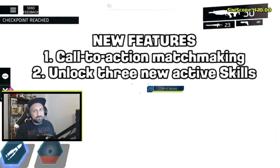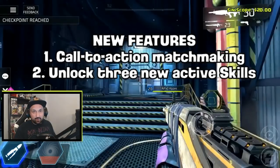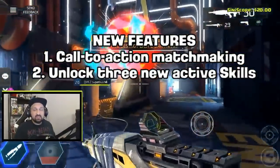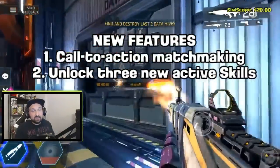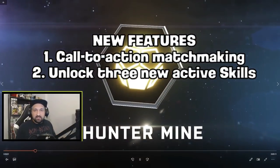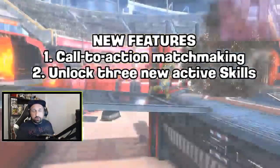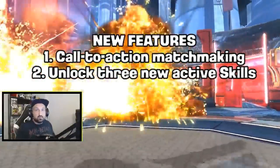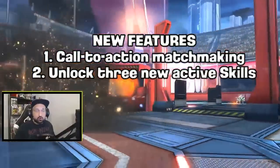The next new feature is unlocking three new active skills. We've been waiting a long time — they were supposed to come in update 0.7, now it's 0.7.5. The three skills are Blink, Invisibility Tech, and Hunter Mind. We've already seen footage of Hunter Mind and Invisibility Tech, and players are excited to finally try these new ultimate skills.